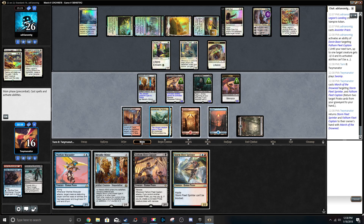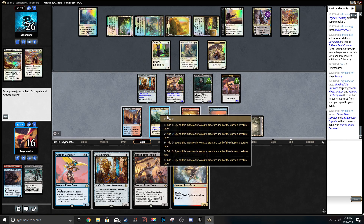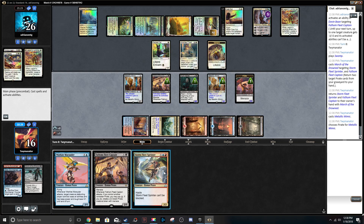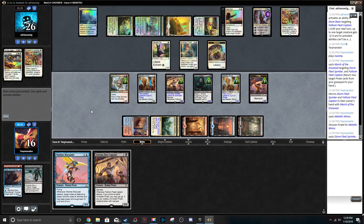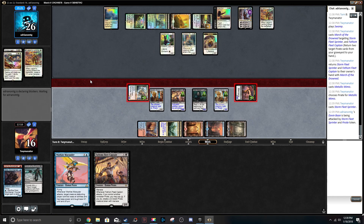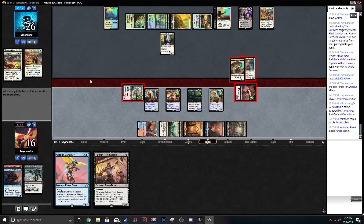Then we go one, two — Metallic Mimic, Pirate, comes in with a counter. Blue, red, blue — Fathom Fleet Sprinter. Go to combat. Attack Dovin Baan. He could kill my Ruin Raider, so I'm actually only going to attack with these two — I don't want to lose Ruin Raider. If he wants to keep Dovin Baan around, he's going to have to lose two things. I'm fine with that.